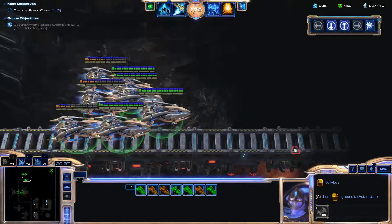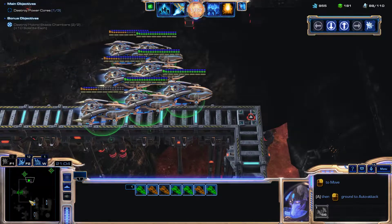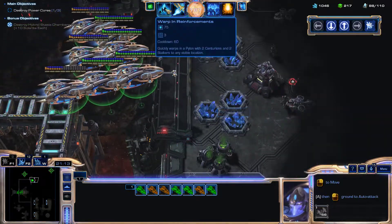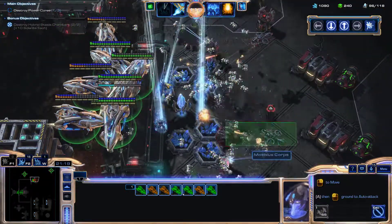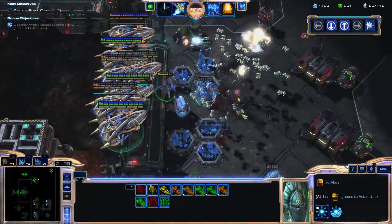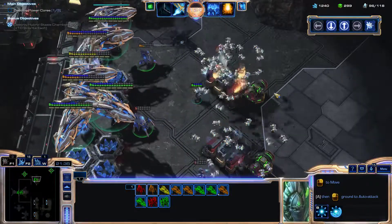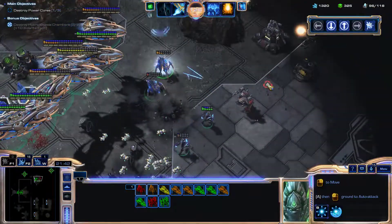I do want to scout out where exactly this ends up — right here, apparently. Now that's a little awkward. We'll go clear this. Go ahead and warp in ourselves a pylon here to draw some fire off of our carriers. Take out some Mobius Core troops. And we've got ourselves a new base location as soon as we need it, which actually isn't quite yet.